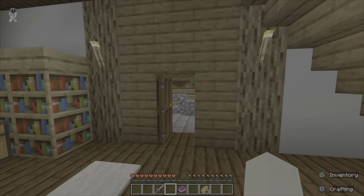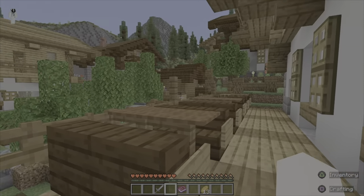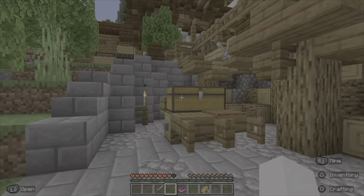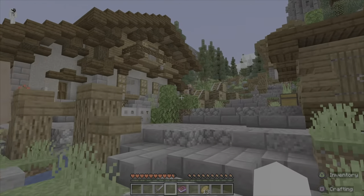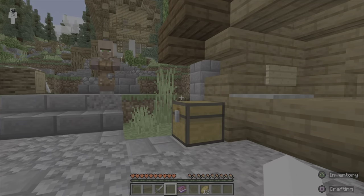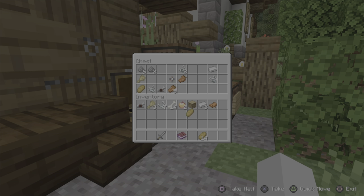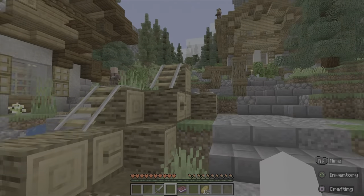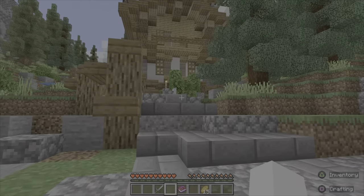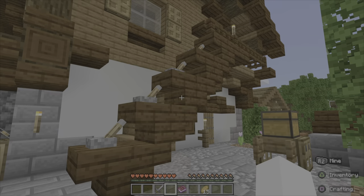We're going to leave. We're actually going to check this part - there's nothing. We're going to make our way up to the castle then. Check the chests on the way - iron, that's good, more string, and bread. I forgot to get the bread, oops, and wheat. I'm missing everything. It's kind of cool, that's an interesting design.